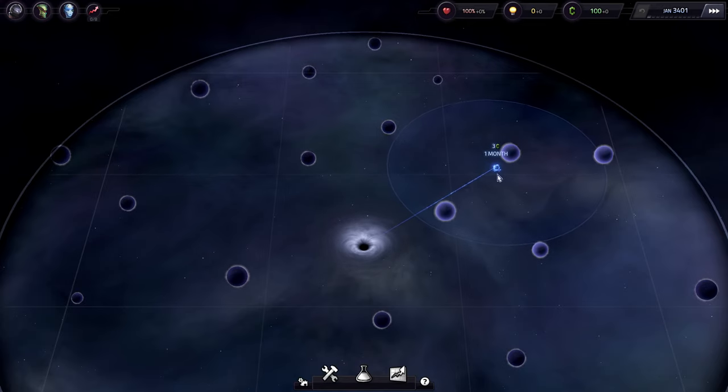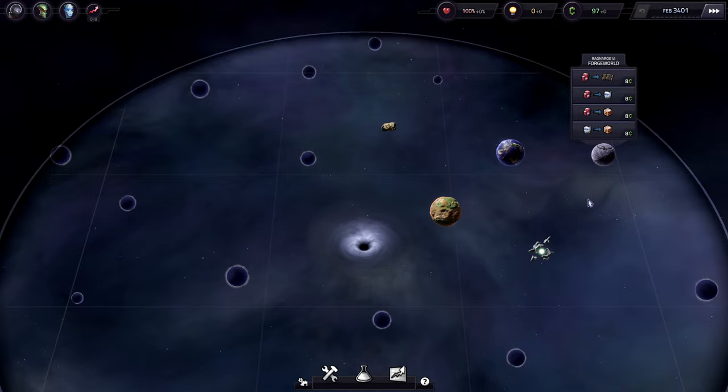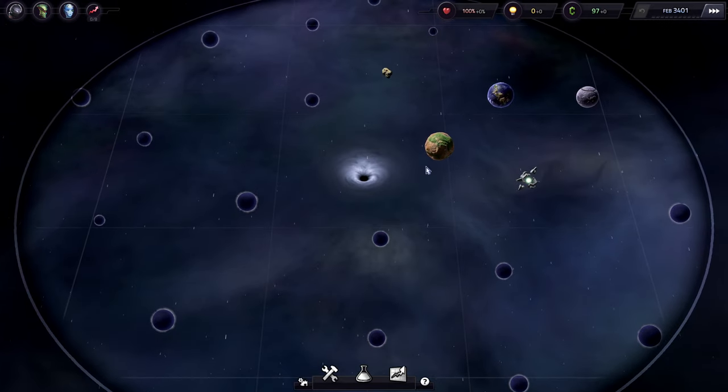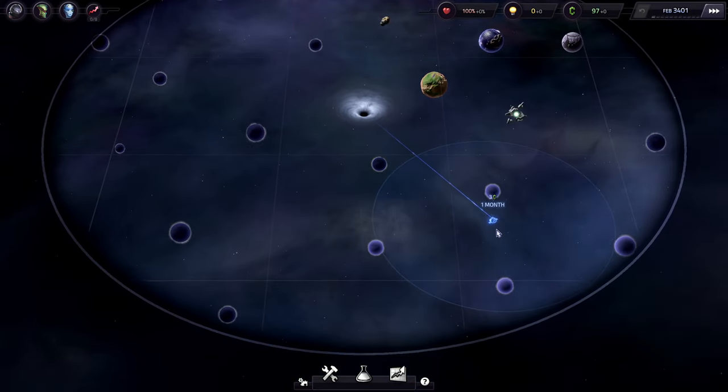There's a bubble on the signal, so you want to let your mouse go at the right time. We found our first couple of planets. We got an Earth planet, an Arid planet, a Forge world, and a thing with four barrel runes — this is basically a goody hut. I don't know what we can do with a lot of this just yet. Let's keep exploring to see if we can find some other good stuff.